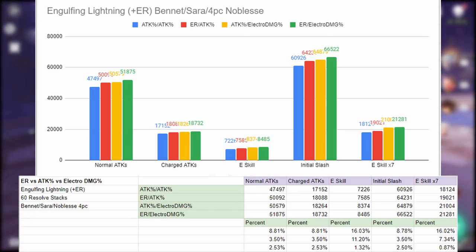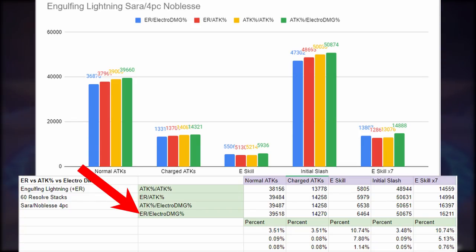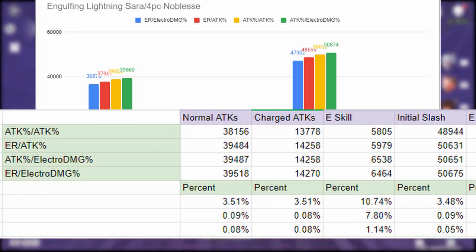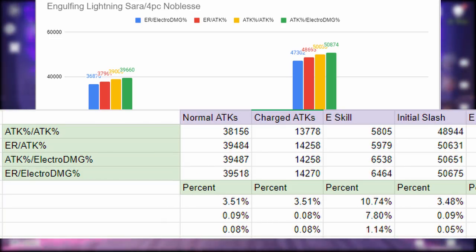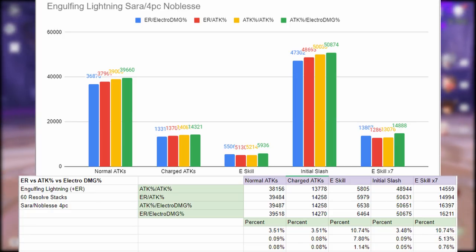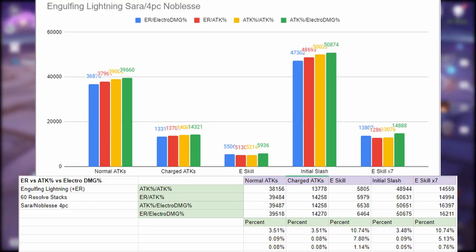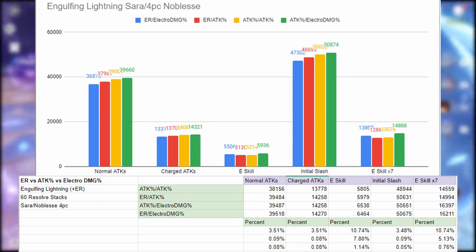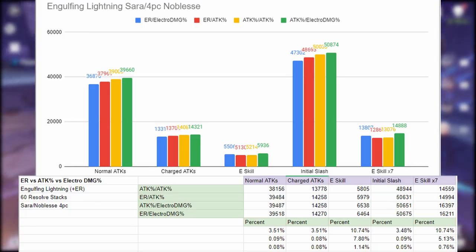With just Sara and the Noblesse set bonus on the Engulfing Lightning, the order is the same — double attack percent is worst, energy recharge and electro damage bonus is best. However, the damage difference is significantly less: only a 3.5% difference on elemental burst damage between worst and best, though E skill still has about 10% difference. So if running Engulfing Lightning with Sara and Noblesse, aim for any combination except double attack percent and go with whichever has better substats. Energy recharge with attack percent also has about 8% difference on E skill, so decide if that's worth farming more artifacts.